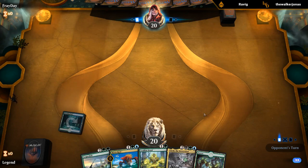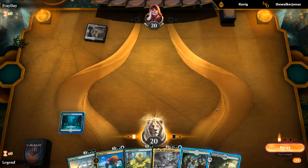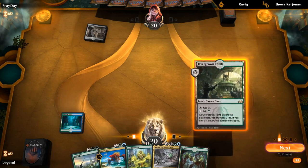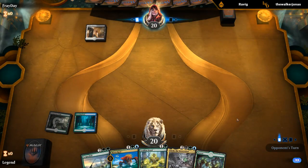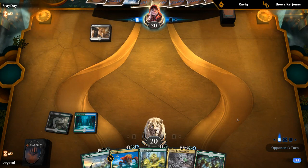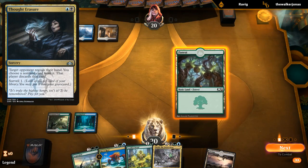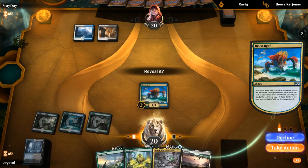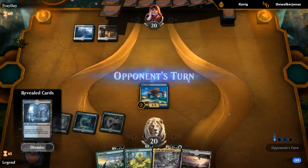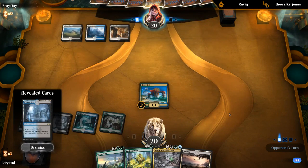If we do draw a land it gets more interesting, because then it might pay off to sandbag the Leafkin Druid. Overgrown Tomb — I'm tempted to wait on the Leafkin Druid, which is weird for a mana creature, but we've got to get our Risen Reef value. Hopefully no Thought Erasures — we'll keep the Swamp in hand for future Dread Presence, but we do need one black source in play to actually cast it. Next turn we could just play Yarok, especially if Risen Reef is still in play.